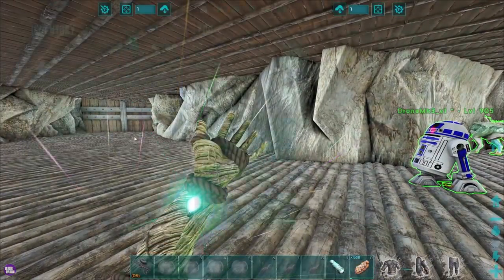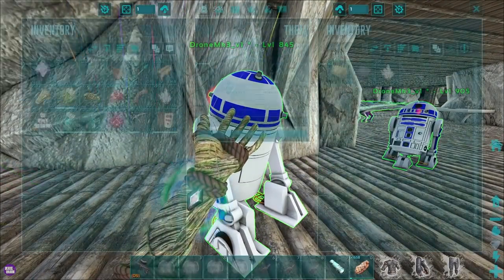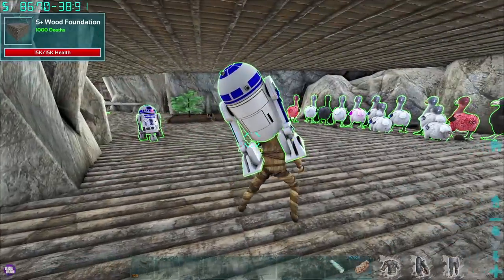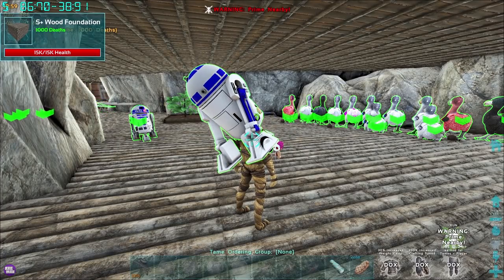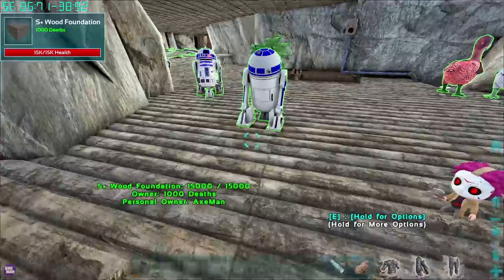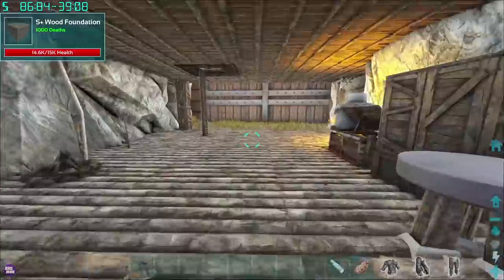We got an R2-D2 last time, and we got another R2-D2! It's got an electric pick-up. We can pick these up — interesting. Doesn't really sit on my shoulder, and doesn't offer any buff. I'll just leave them as is. Let's check on this dragon, because I'm really interested to see whether this is a Prime Wild.